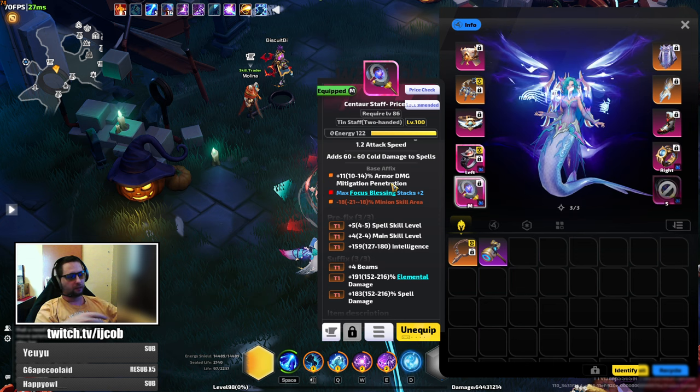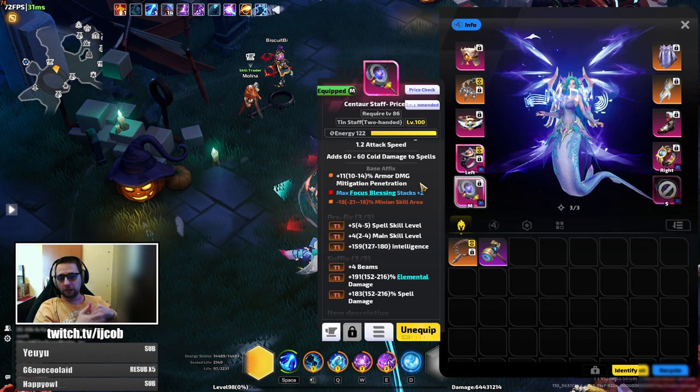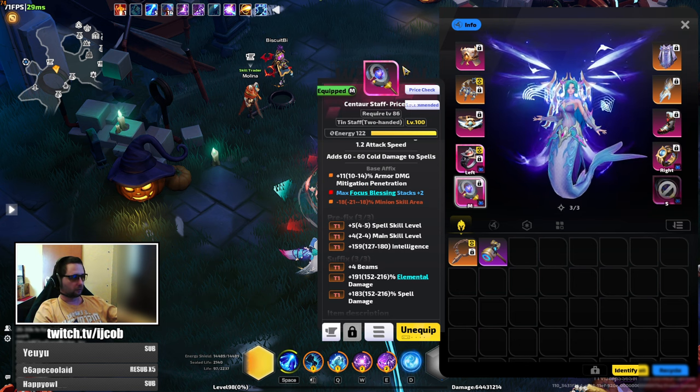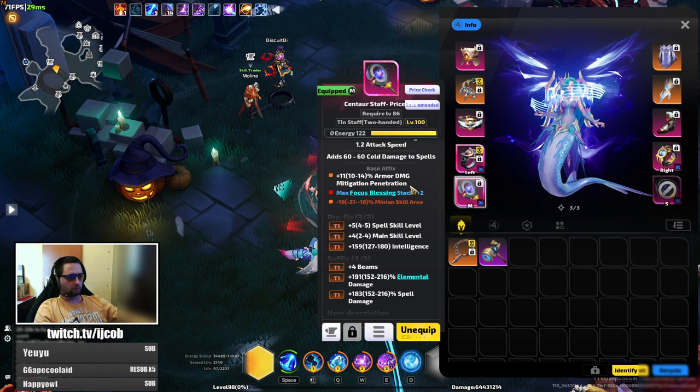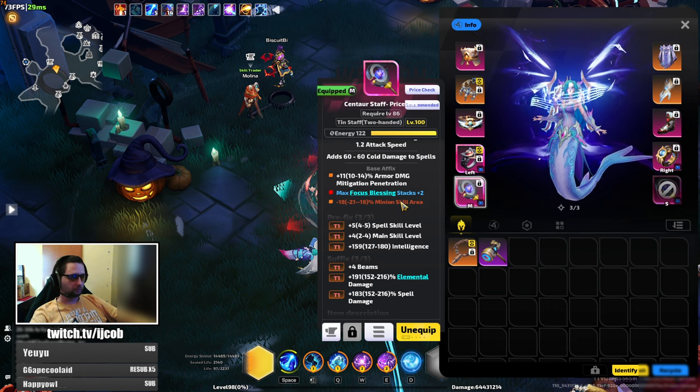Something useful as a base affix like plus one focus blessings would be best, but those are really hard to get or really pricey. What I've gotten is armor damage mitigation, which increases your elemental damage to monsters because armor also mitigates elemental damage — so that's really nice. Since we are getting elemental penetration from other sources like passive points and other gear, getting armor damage mitigation anywhere is a really nice damage boost.